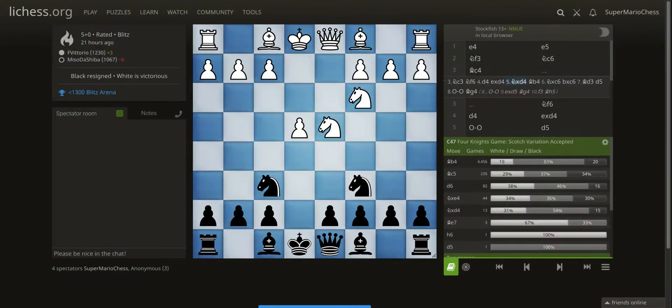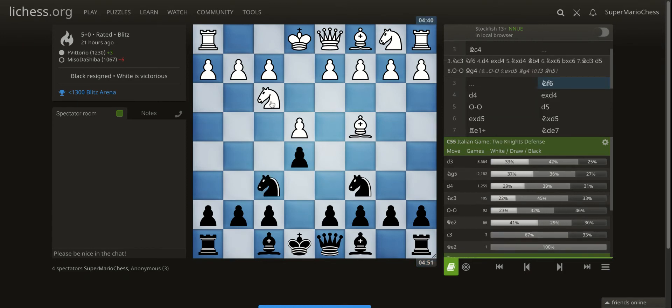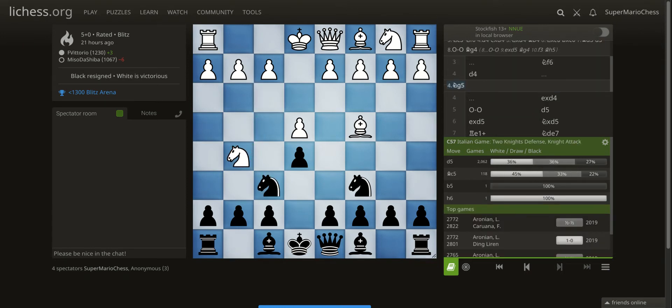In your game, that didn't happen. What happened was you played Bishop C4. One thing I want you to be aware of is that after Knight F6, which you played, a lot of players will play the Fried Liver Attack with Knight G5.